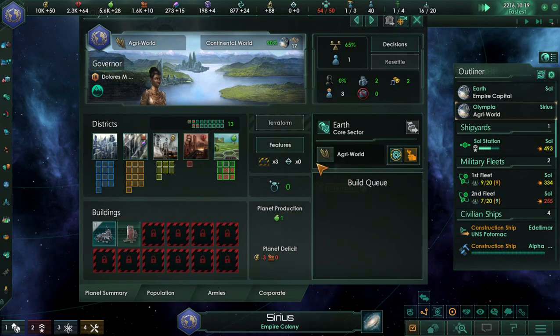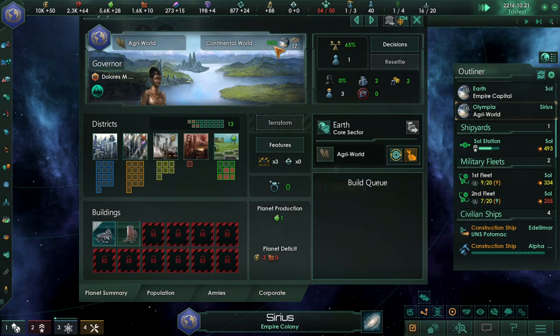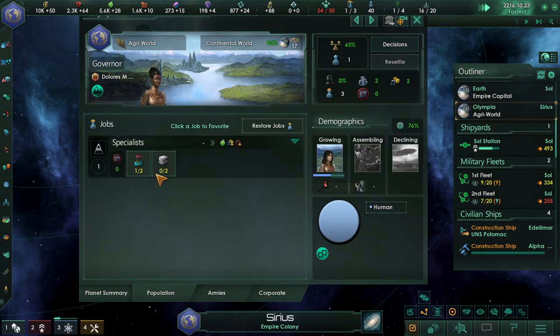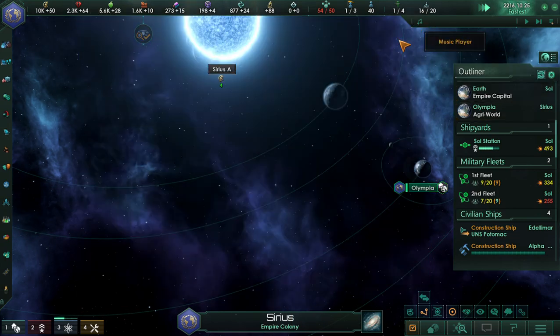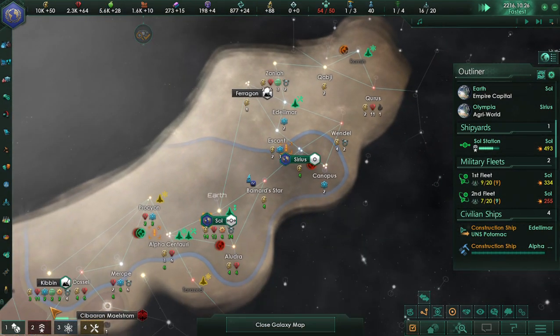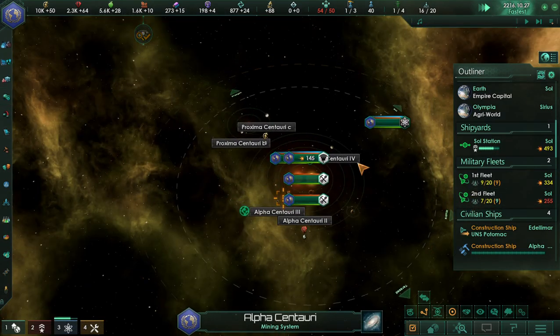Now we get into the fun part of choosing what we want this colony to be. Since it is going to be mostly an agricultural world, they're going to mainly focus on producing food. If anyone is a Warhammer 40K fan, you will know that agri-worlds are vital and destroying these is an absolutely bad idea. This colony was founded recently and has the third Planetary Guard. The second fleet is almost up to full strength — just two more vessels.